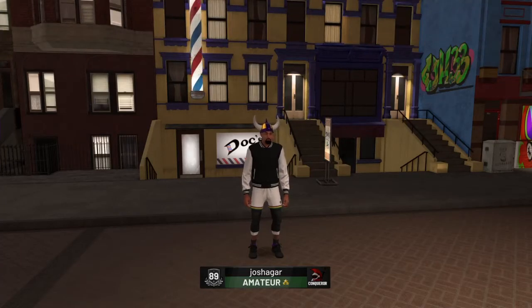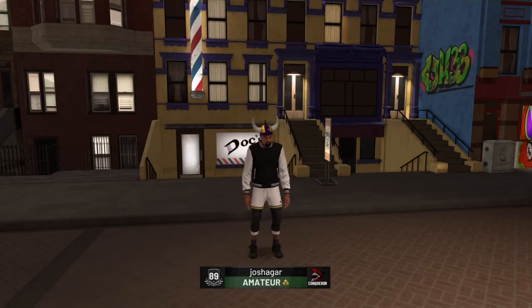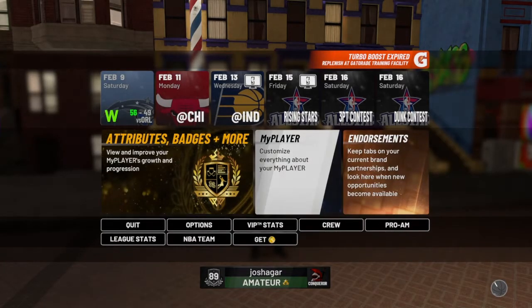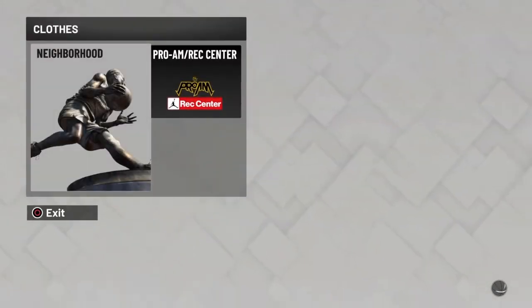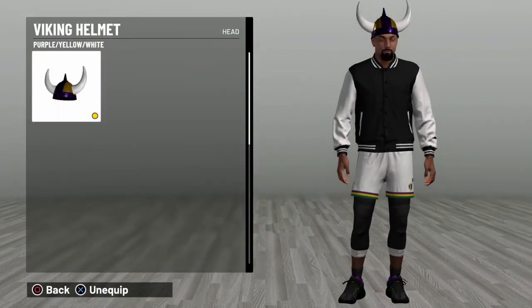Hey guys, what's going on. In today's video I'm just going to be showing you guys how to wear the Viking helmet or horns through like an afro. So what you want to start off doing is going into your MyPlayer, selecting Clothes, Neighborhood, and select Head. Obviously you need to purchase the Viking helmet.